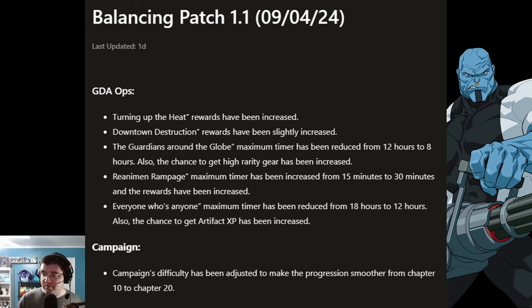Next, we have a buff for the Guardians Around the Globe event. The maximum timer has been reduced from 12 hours down to 8 hours, so you don't have to wait so long to get your rewards. And the chance to get higher rarity gear has been increased — if this is an event you've been grinding out, you've got a higher chance of better loot. You really don't need to if you have a really good alliance, but it's still an option. Rihanna Man Rampage is also getting a change — upgraded from 15 minutes to 30 minutes, giving you more time to go through the waves, with increased rewards. This might actually be worth doing.